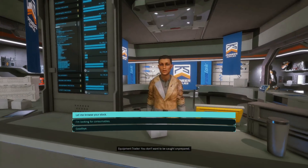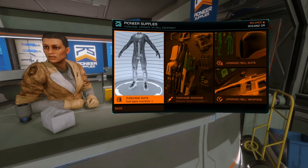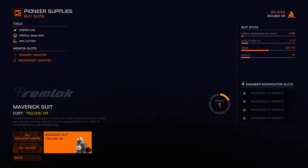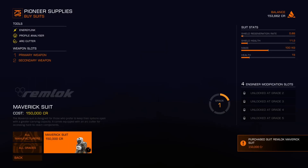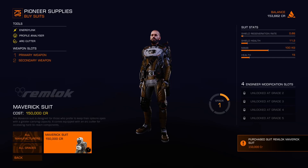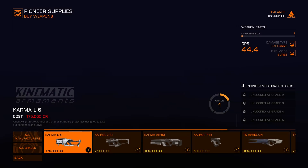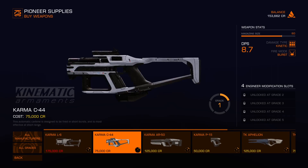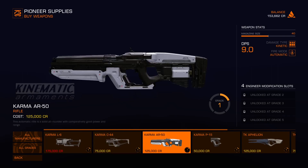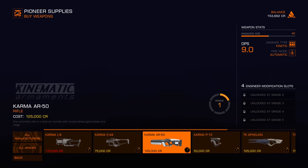Head over to Pioneer Supplies and speak to the vendor. Go to Stock, then Purchase Suits. There's only one suit available at the moment - get the Maverick suit (I've been calling it the Apex suit throughout, sorry). Click on the Maverick suit, confirm the buy, then buy yourself a weapon. If you've done four missions you'll be able to choose any weapon; with three like me you might not afford the most expensive - I was short by about 25,000 credits. And there you have it - you now have the armor and weapons to take on riskier missions and get into combat.